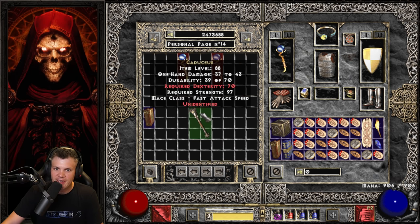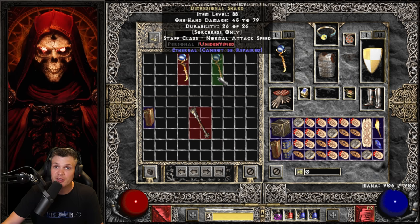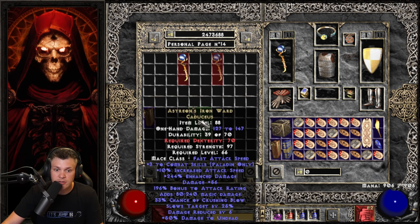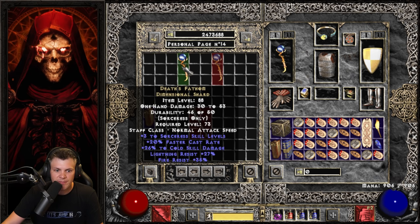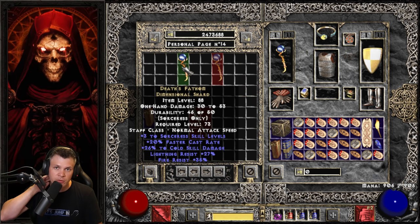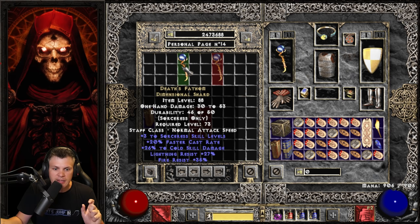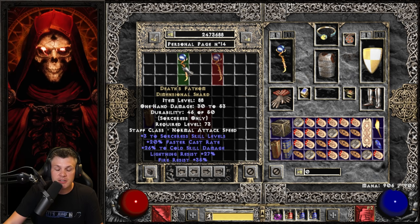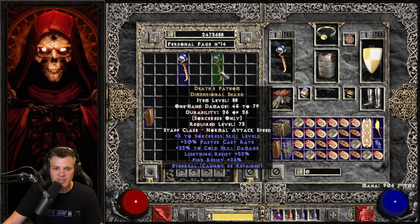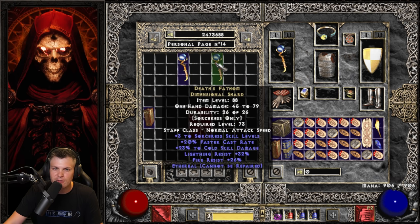Now the big-boy items: a unique Caduceus and 2 unique Dimensional Blades, one of them Ethereal. The Caduceus is a Hoto — Heart of the Oak — which rolls 3 to 4 Combat Skills. Very difficult and rare to find; I still have yet to personally find one drop. The Fathom Dimensional Blade rolls 15 to 40 Cold Damage, always rolls 20 FCR, and 20 to 40 Lightning and Fire Res. This one rolled 26 Cold Damage — almost close to perfect. The Ethereal one rolled 23 Cold Damage — very solid, and honestly I'd use the ETH just for style points.